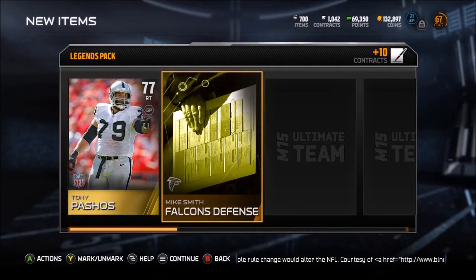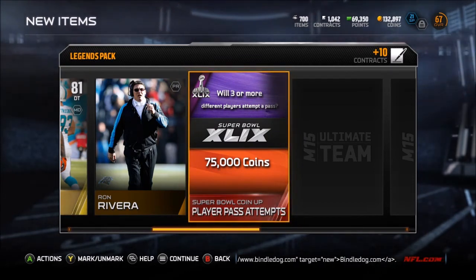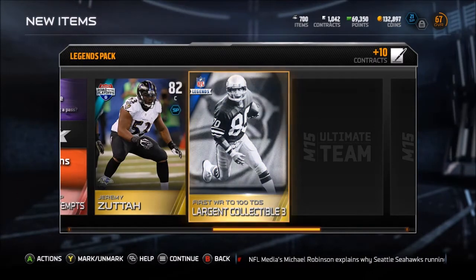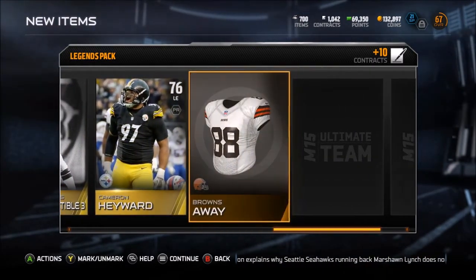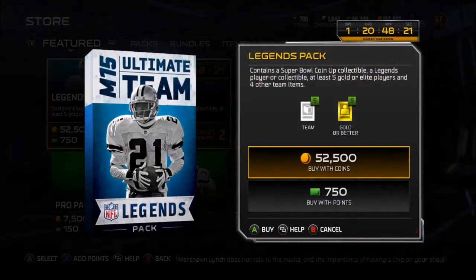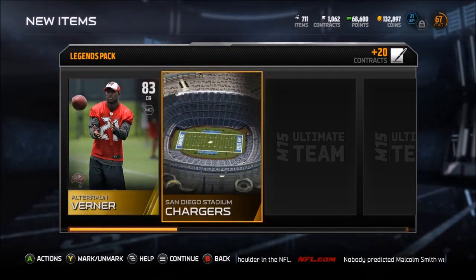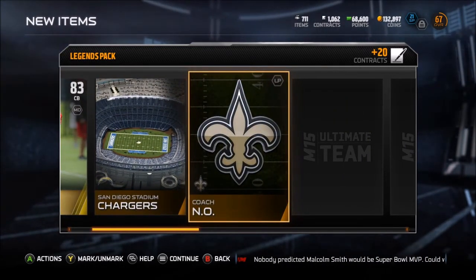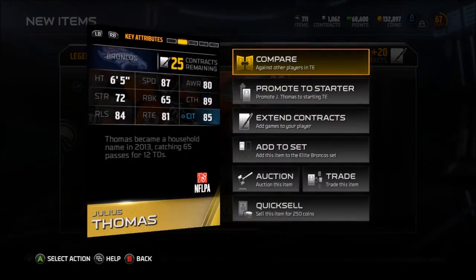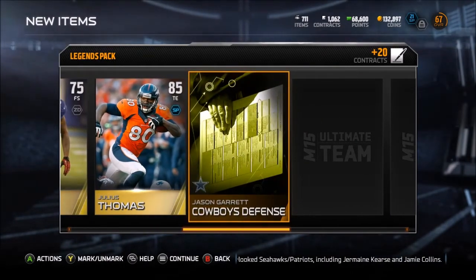Third bundle: Tony Pashos right tackle, Falcons defense, Randy Starks, Ron Rivera. Super Bowl coin-up: three or more different players attempt to pass - like gambling on a trick play. Jeremy Zutah. First wide receiver to 100 touchdowns coin-up. Cameron Hayward, Browns away, Century Link Field. Marwoodley - getting a lot of Century Link Fields. Altreon Verner again, though I think the other one was higher rated. Sean Payton - they can't use him. Will Hill. Julius Thomas - 87 speed, 85 catch in traffic, 89 catch, really nice. I thought he would have been an elite player.